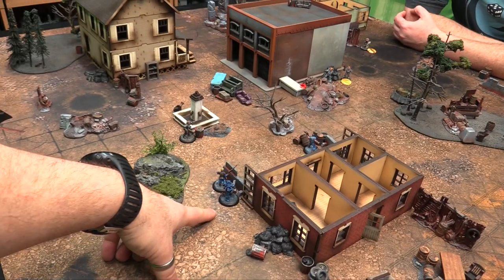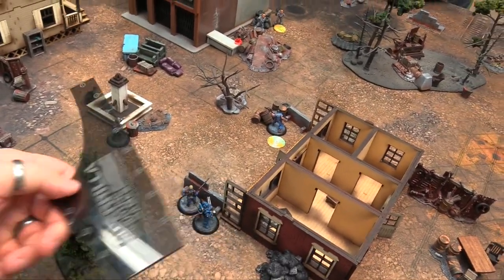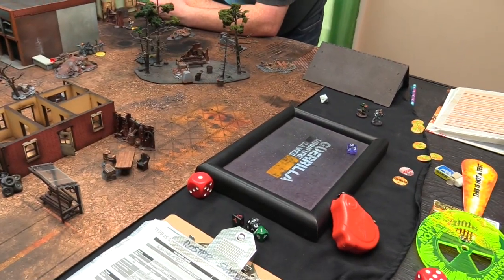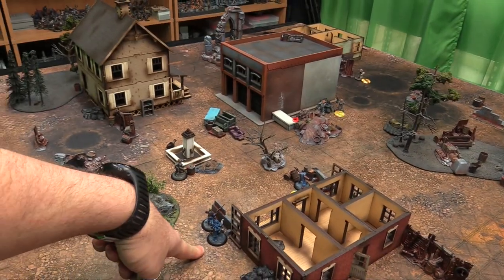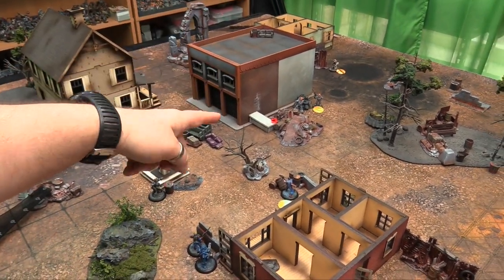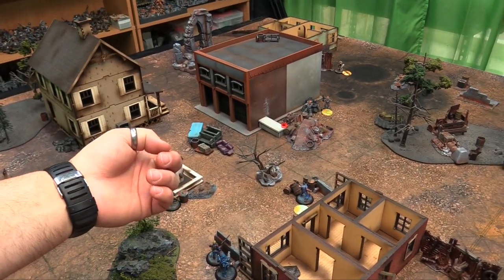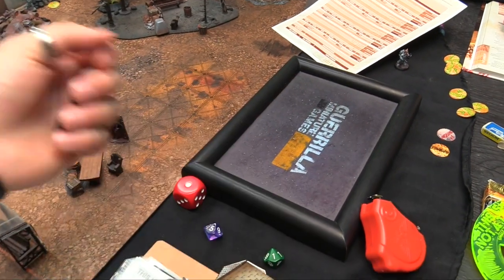Brother Lane activates — just within 6 of Atticus. Metal test on a 5, rolls a 4 — fails, only 1 action. He fires the minigun: Range Combat 5, long range minus 1, Hail of Lead minus 1, hard cover minus 2 — getting 4 shots looking for 9s. The shots all miss, and the minigun jams — Brother Lane gets 3 jam counters.